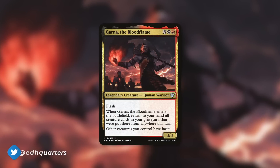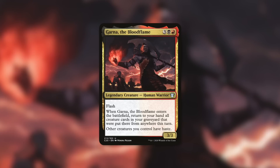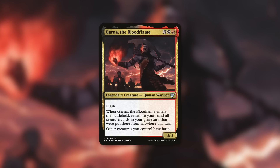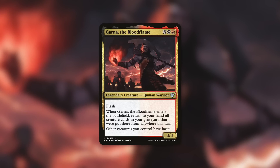That unexpected commander is Garna the Blood Flame. She is a 3/3 human warrior with flash that costs three, black, and red. When she enters the battlefield, return to your hand all creature cards in your graveyard that were put there from anywhere this turn. On top of that, other creatures you control have haste. Garna basically sees no play as a commander, though her ETB when used in some pretty interesting ways can be incredibly impactful, if not broken.